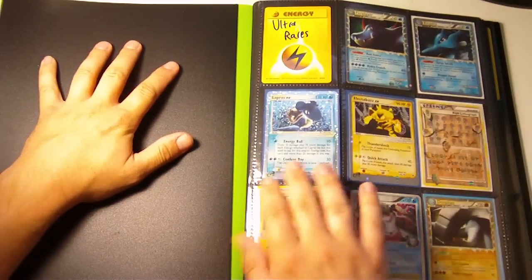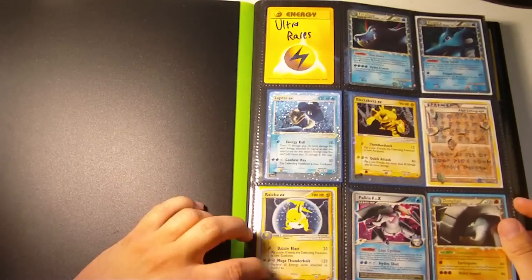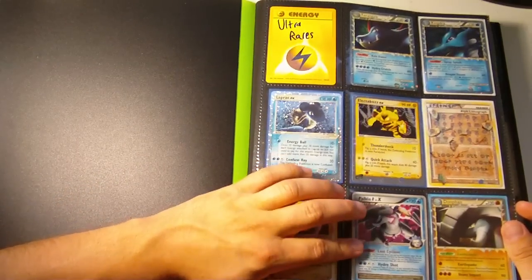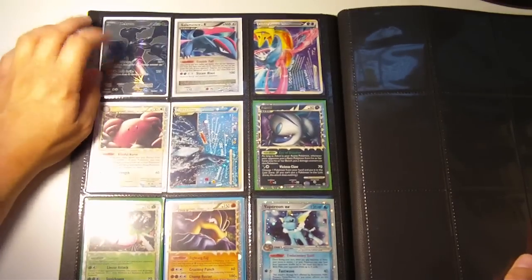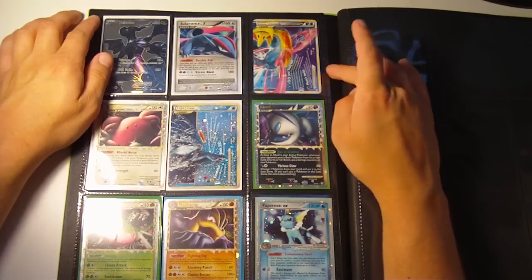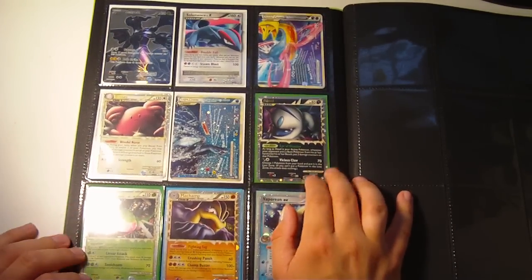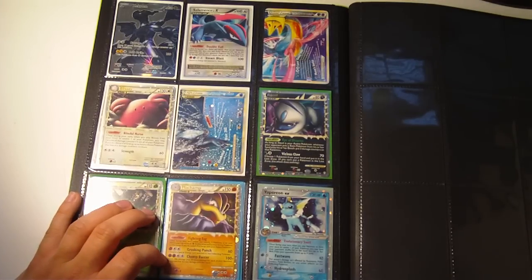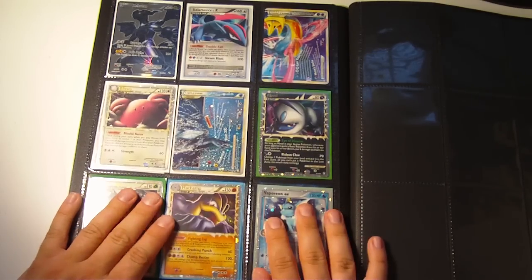Got Feraligatr Prime, Kingdra Prime, Lapras EX from Sandstorm, Electabuzz EX, Unknown 4 from Triumphant, Raichu EX from Sandstorm — sorry, these are from Ruby and Sapphire. Palkia G Level X from Platinum, Donphan Prime from HS Base Set, Zekrom Full Art from Black and White, Sandile Level X from Arceus, the bottom half of Dark Arceus Legend from Triumphant, Blissey Prime, bottom half of Lugia Legend, Absol Prime, Yanmega Prime, Machamp Prime, and Vaporeon EX from Delta Species — though this one is bent a little bit, which decreases the value quite a bit.